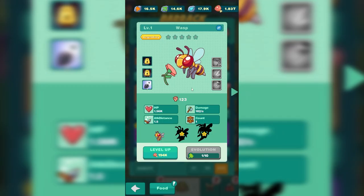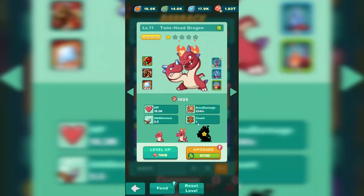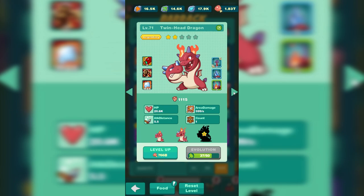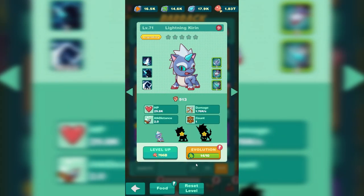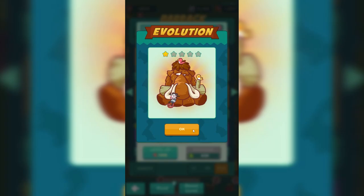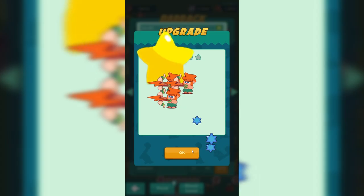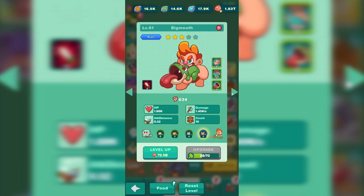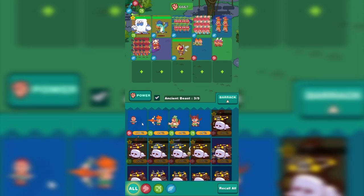We have unlocked the wasp, and it looks like we can evolve some ancient beasts as well as some soldiers. First we're going to start with the twin-headed dragon — he's now level two. Ghost tiger, 20 more in your level three. Lightning kieran, you're finally a one-star ancient beast. Mammoth, my new friend. Fire dragon — four star, heck yeah. Can't forget about lizard tail, lightning archer, frog shooter, big mouth — he's now a three-star soldier — and deer shaman.